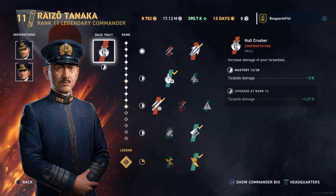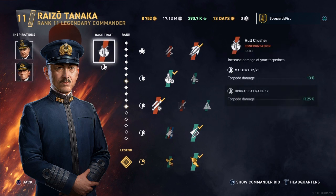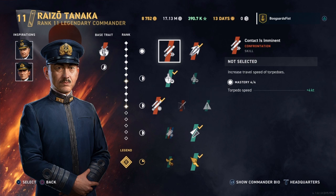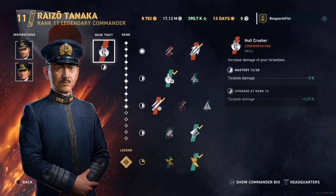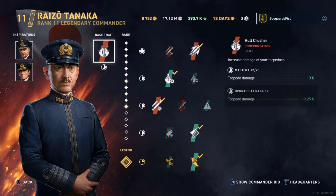You have to include the base trait as one of your three inspirations. So in my mind, you've got three inspiration slots and you're stuck with one of them as the base. If you have a commander like Sims who has a really poor base trait for battleships, that's kind of a wasted inspiration. So if you can find a commander with good perks that you like and a good base trait, that's a top-tier commander you really want to focus on.